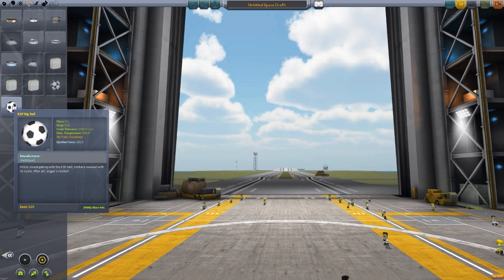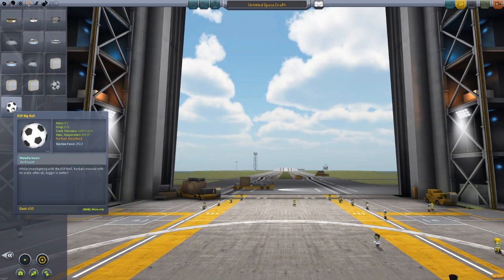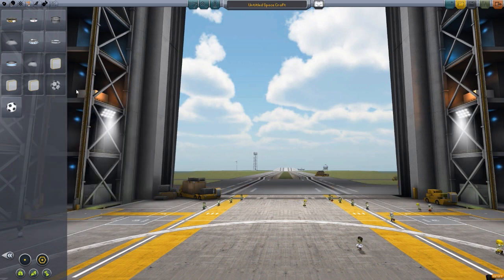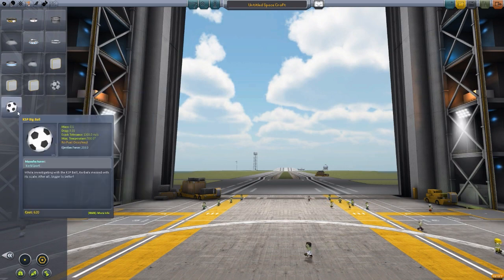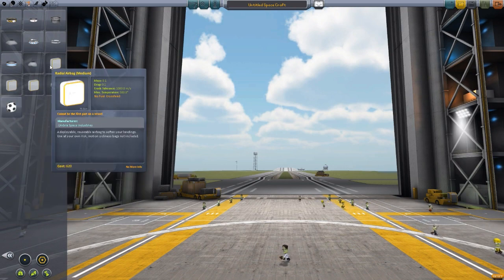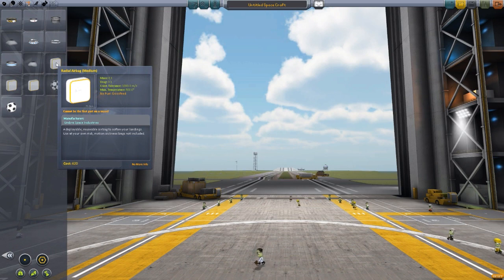The World Cup mod was an officially released mod by Squad not too long ago, and it added soccer balls as well as a multitude of national flags to the game. The interesting part for us is the soccer balls, because they allow these radial airbags to function, and these airbags are just so much fun.